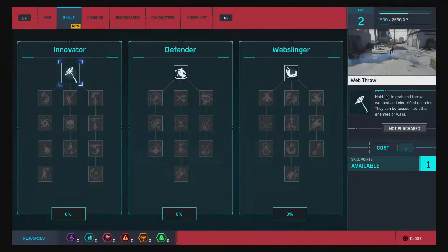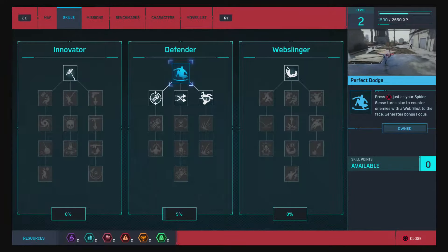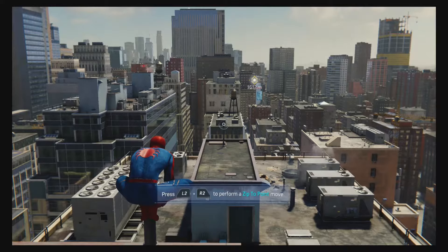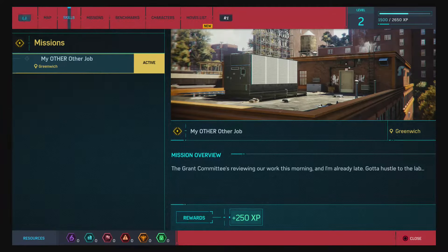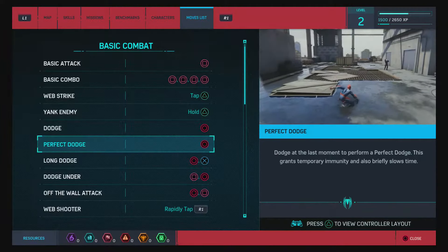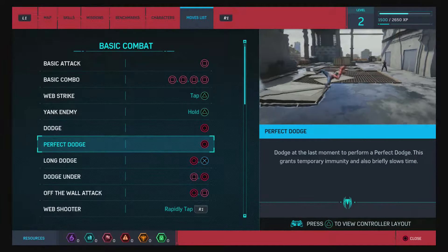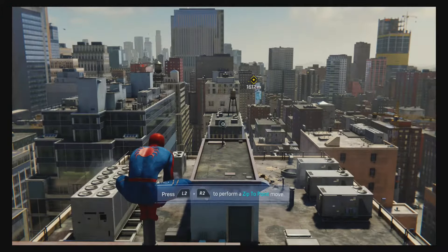Innovator web throw, lava by enemies, defender, perfect dodge — okay, so that's all I got. Dodge at the last moment to perform a grand temporary move. Okay, so now we just go — bam.